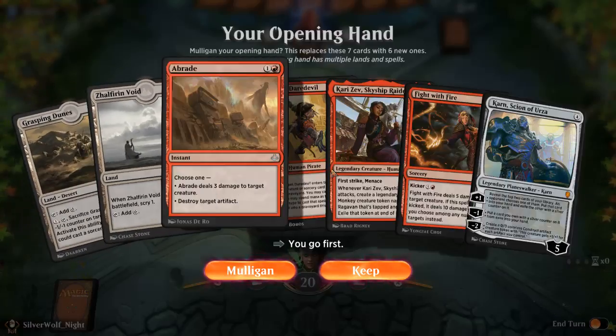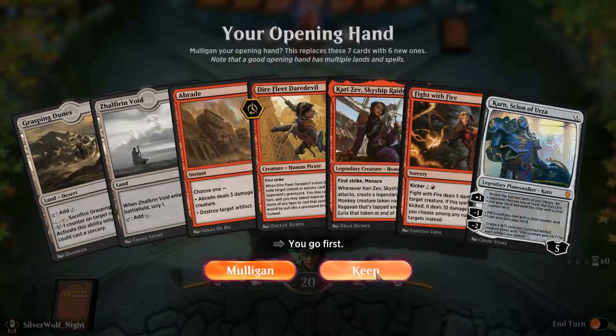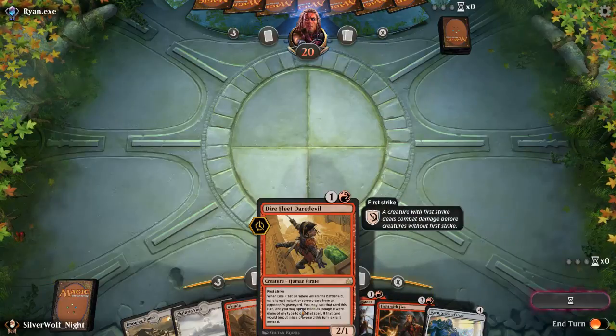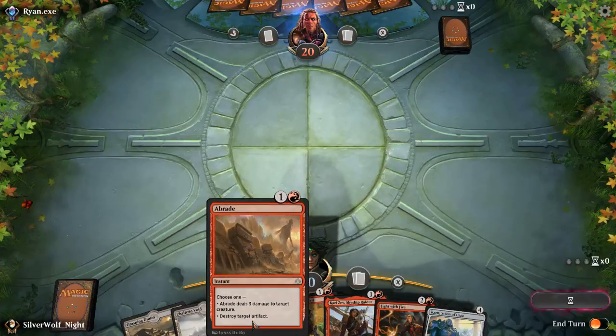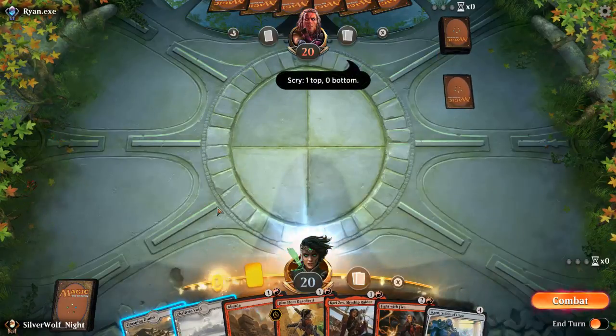I'll keep the opening hand — it's a bad idea but I can scry one. If I don't get something I need at the top I can always get rid of it. I've had very little trouble with this deck not giving me mana when I need it. All I need is one red mana to really pop my hand. I can deal creature damage or destroy an artifact, so I'm pretty solid out the gate.